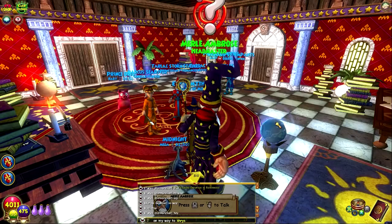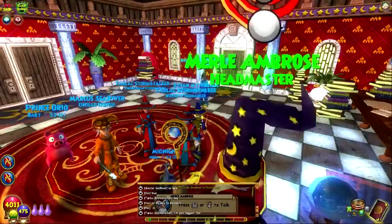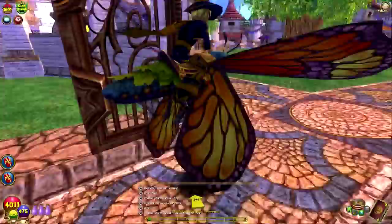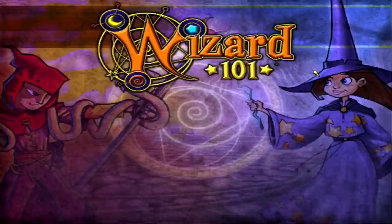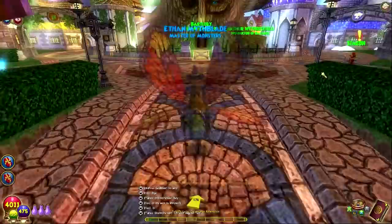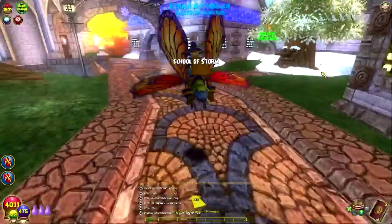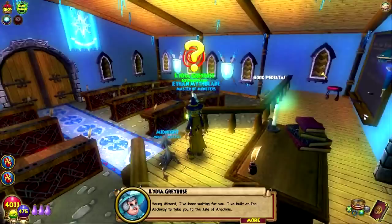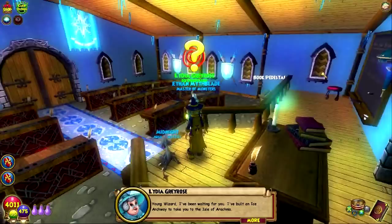They're Promethean — they're in their noob gear. But hey, sometimes you just gotta cleanse. Thank you, Tarlac. Adios, nice seeing ya. We're moving, team. I may seem a little bit uneasy today — I'm spooked. But I'm really excited, don't get me wrong. We're okay. I'm getting goosebumps. Oh yeah, we gotta talk to Grey Rose. Praise Grey Rose — we have another snow day today. Grey Rose: Young Wizard, I've been waiting for you. I built an ice archway to take you to the Isle of Arachnus.